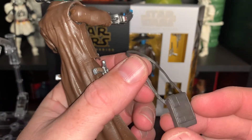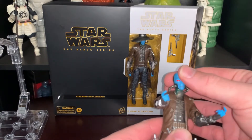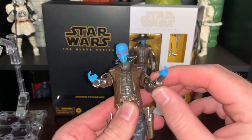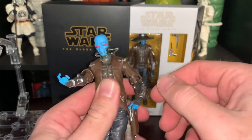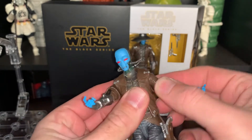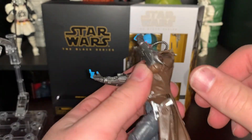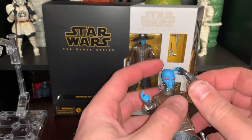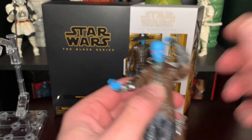It doesn't look like there's any paint on the satchel — just brown plastic. As far as articulation, his head goes up and down, swivels all the way around, and back and forth. His arms go up and around. He has butterfly hinges inside, which is nice. The elbow is a single jointed elbow but it goes well past 90 degrees, making him easy to pose with that little famous hat tipping thing.